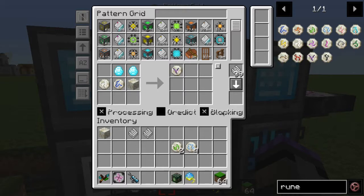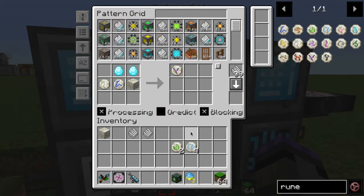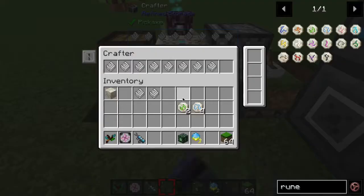Something very important: when creating these patterns, make sure 'blocking' is selected. Blocking stops any other crafting process involving the same machine — in this case the runic altar — so only one crafting process runs at a time. This prevents extra ingredients from being fed in and ensures multi-level rune production flows correctly. Absolutely be sure to have blocking enabled — it's very important.